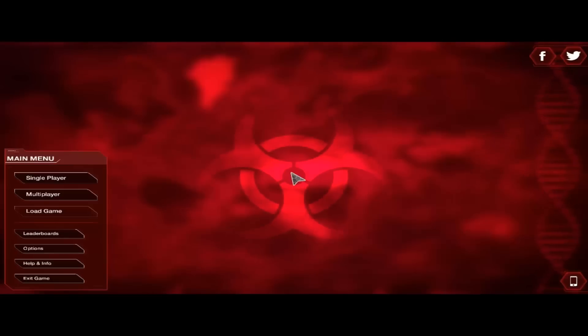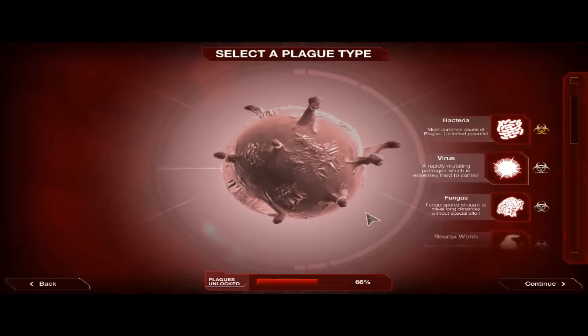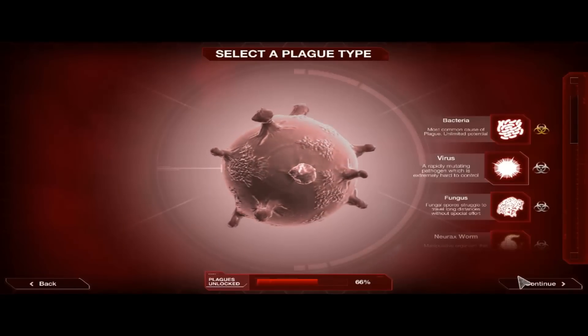In the last episode, we decimated the world with our deadly Enraged Sorrow bacteria, and today we're going to be taking on the world yet again with another one of the plague types. This time we'll be using the virus — a rapidly mutating pathogen which is extremely hard to control.